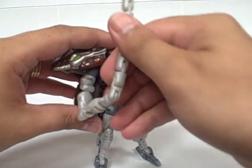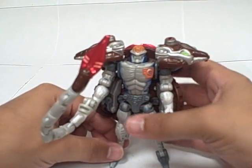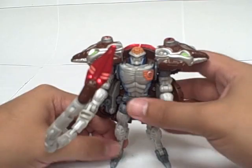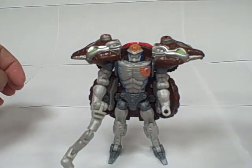You can peg the mouse tail into his hand as a whip weapon — kind of a blade on the end of it. That's all there is to him. There you go — everybody's favorite wisecracker, Beast Wars Transmetal Rat Trap.